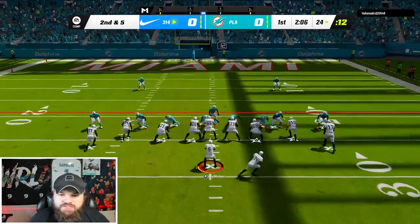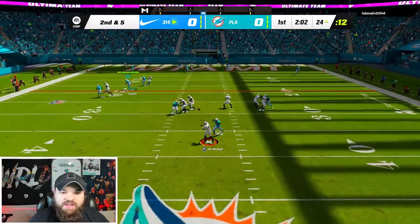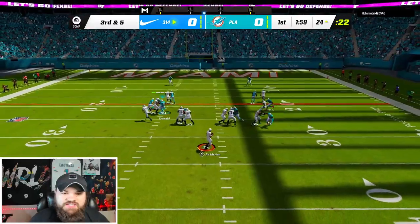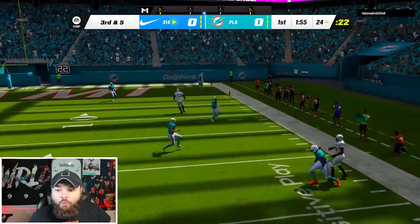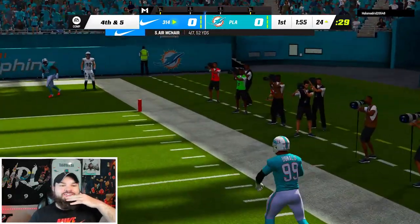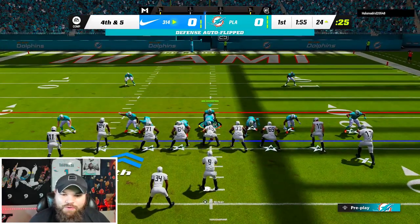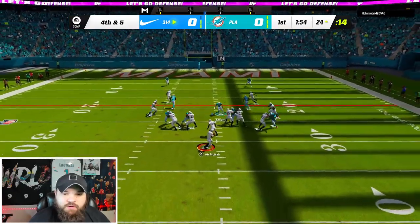Cromwell makes a good tackle. Second and five — he sent the running back out on a route every single time. We are on everything that time with Jason Taylor — that was perfect defense. He sends his running back out on a route again. We're on Aaron Donald on the Carmichael route — and he threw it right at Jalen Ramsey. Biggest play of the game: fourth and five. I just want to know if he's going to send the running back out on a route — he doesn't this time.